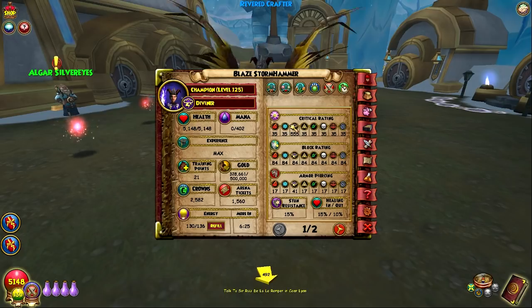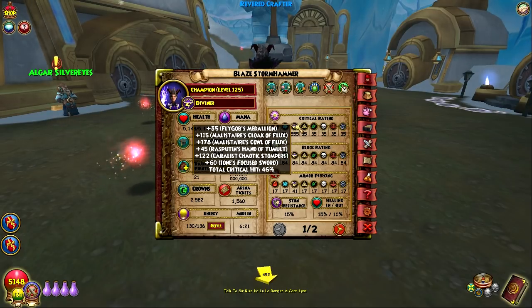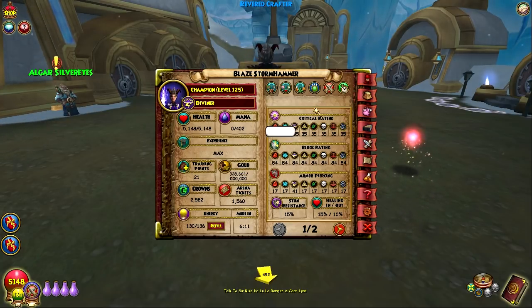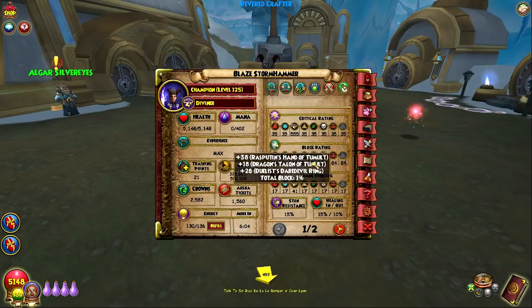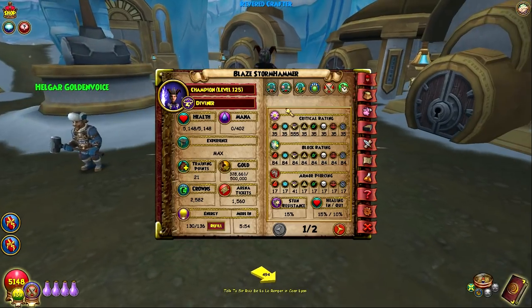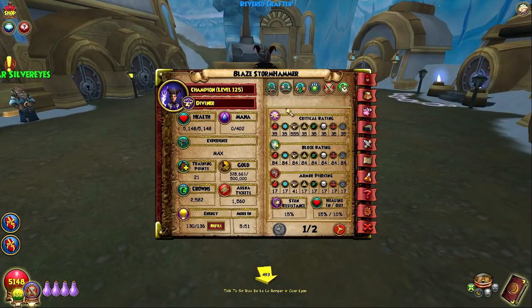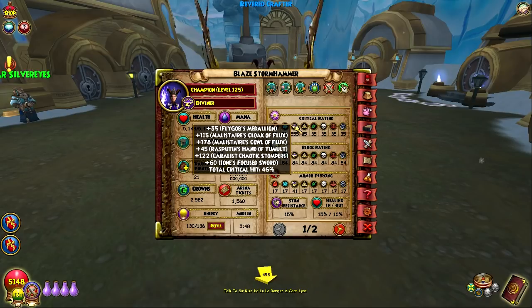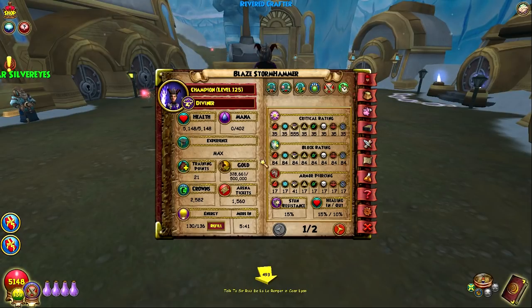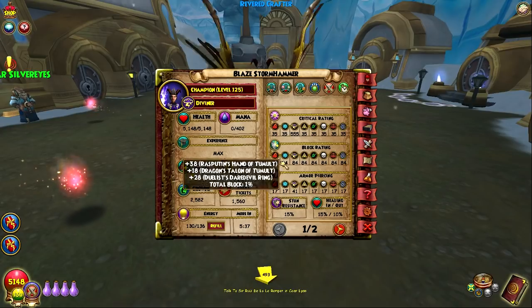Moving on to the other page, we've got the critical here. This is actually more critical than I've had in the past on PvP gear, just because the new gear gives more critical, and the wand gives critical too. Block — I don't care about block. Block is not as relevant in PvP now. Critical is not as relevant either, that's why I only have 46%. On my PvE sets I go for 100% critical, but for PvP you don't need 100% critical. It doesn't really help you because it's not double the damage anymore. So not as relevant. That's why I have the resist instead.